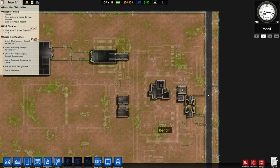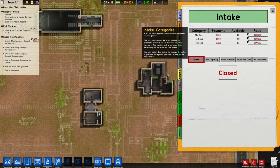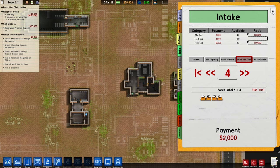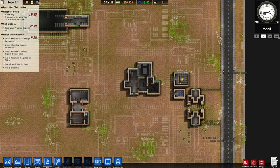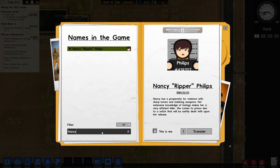For prisoner intake we're going to go medium security - I'm not ready for maximum, that's just asking for trouble. We get more money with medium and medium isn't that much more difficult than minimum to be honest. We will be getting in minimum as well because I want a bit of everything. We're going to take on four a day for a while - that's like two grand a day coming in. We could also get Nancy in - this is my name in the game. Look, should we find Nancy? There she is - transfer, I want her!